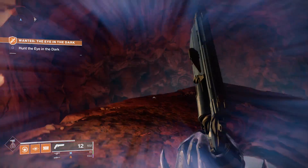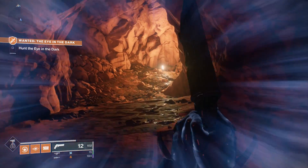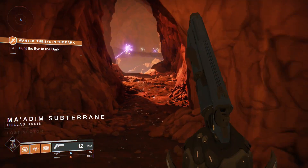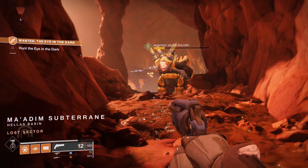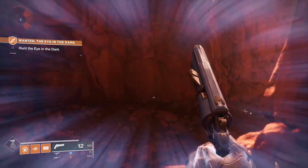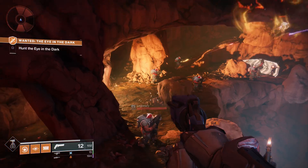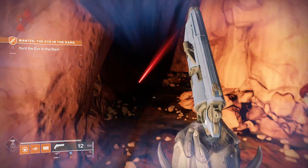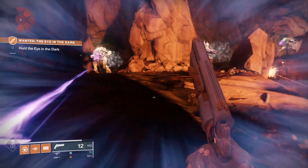We're using a bit of an atypical loadout here for an adventure, but let's make our way into this lost sector and see what we're dealing with. You'll notice right away that inside, the Cabal are battling the Hive. This tells us we're going to be going up against a Hive wanted enemy. I'm going to rush past most of these guys to save time — feel free to do that as well.